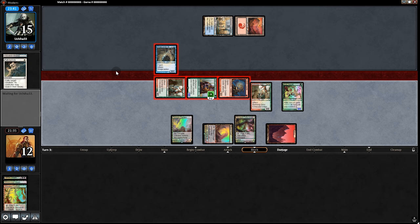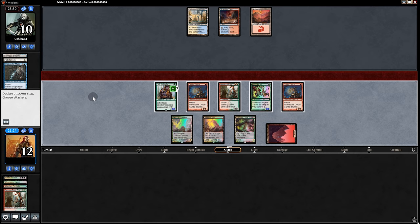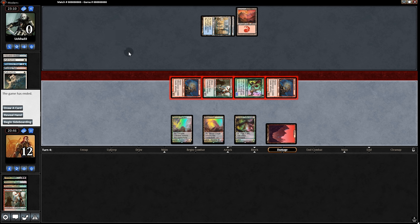If they have at least one Path to Exile — Goblin Guide, it hits! Now we swing in with everything. There's that Path to Exile — no more basics for us. But it turns out we don't need it: they still go to zero. We win game 1 against UW Control.